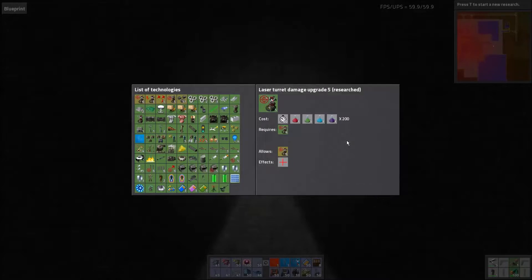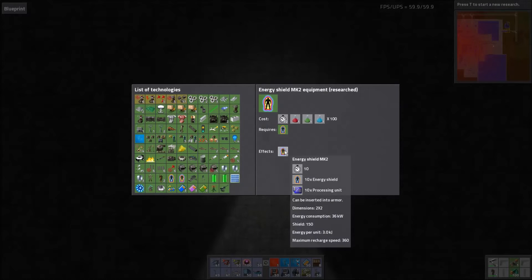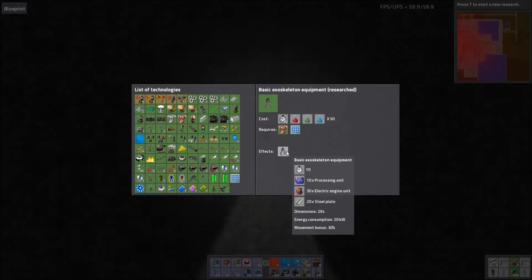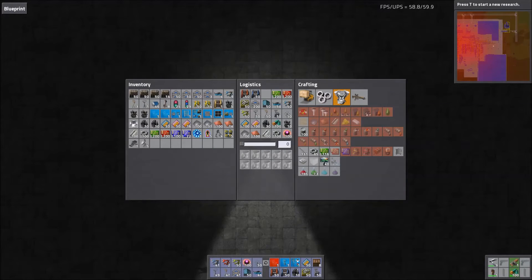On top of that you'll want to research many of the module types for the armour, namely portable fusion reactors, energy shields Mark 2, basic exoskeleton equipment and possibly also night vision goggles and the personalised roboport. We'll look at the Power Armour modules in depth in their own dedicated entry of the Encyclopaedia Factorio.